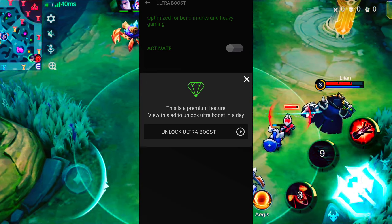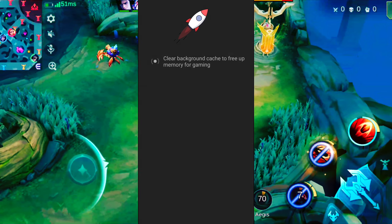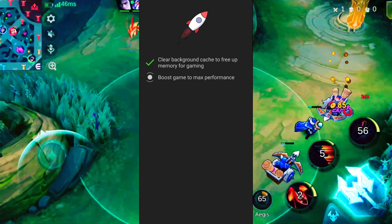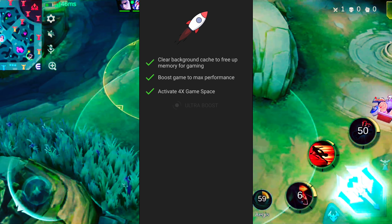After that, click on Ultra Boost and turn off the two options — but you will see some ads. Now go back and click on AI Analyzing. After that, click on Activate 4x Game Space. Now it's ready. Remember, in the Pro version you won't face ads and also have the option of Auto Booster. I am also using the Pro version.